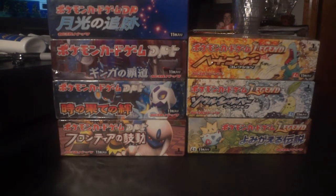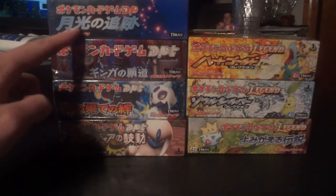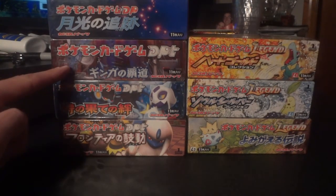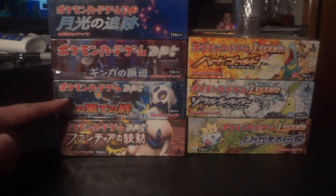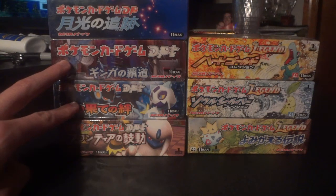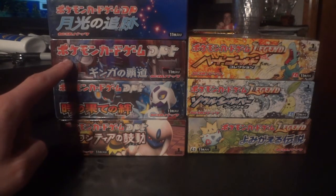As a quick recap, we have all seven Japanese booster boxes and none of them are actually from the Black and White series, which is pretty cool. We have Moonlit Pursuit, or Chasing the Moonlight. This one is Galactic's Conquest. This one is Bonds to the End of Time. Right now these two are the boxes closest to each other in the voting — Bonds is in first place and Galactic's Conquest is second.